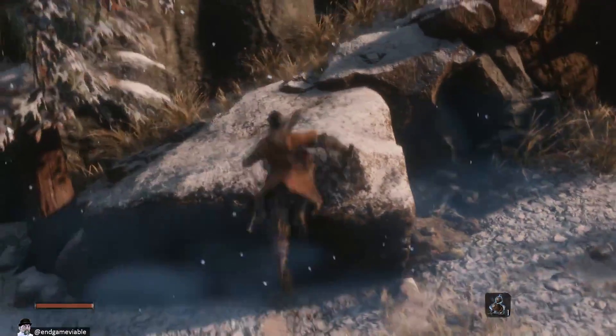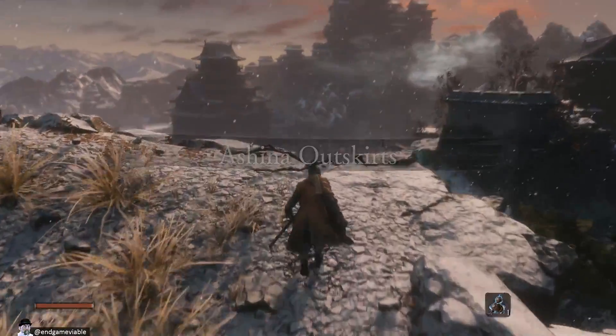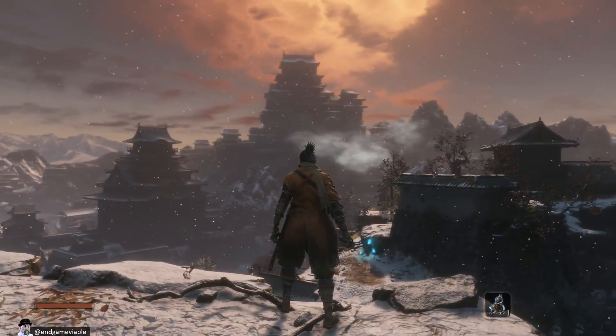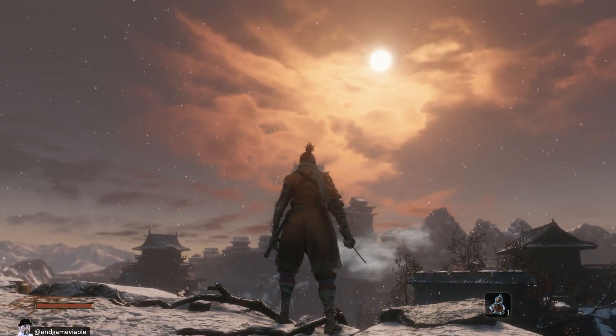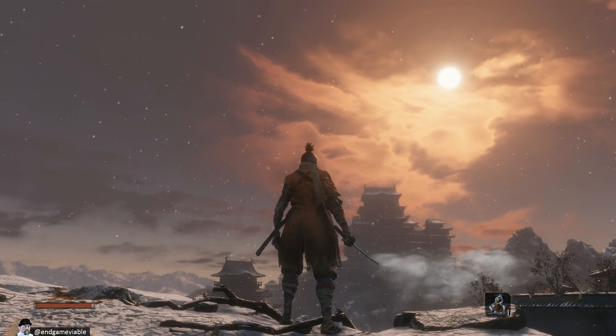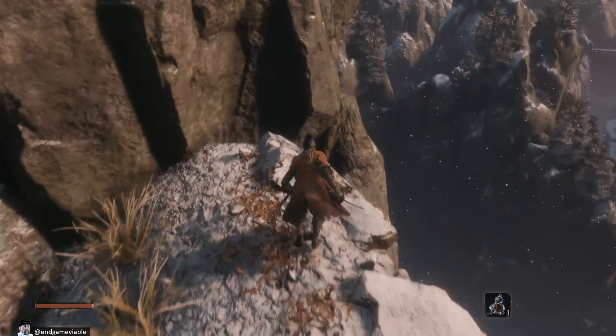Let's go up here. The Ashina Outskirts — that's where we are now. So there's the castle. I guess that's where we're going. Well, that's a cool screenshot.